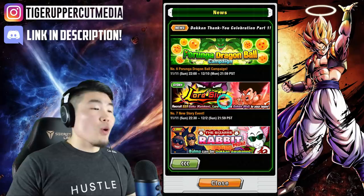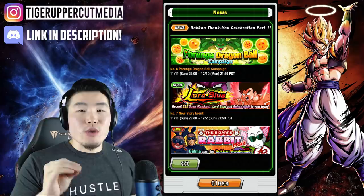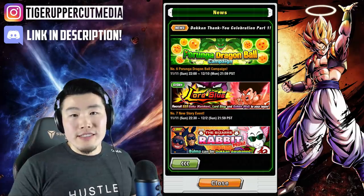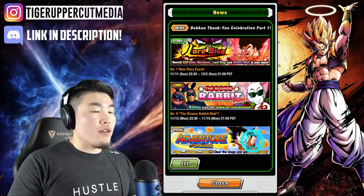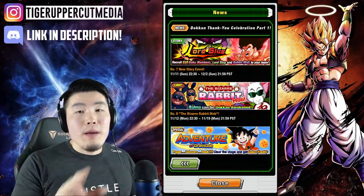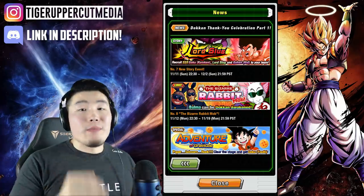Next up is the Lord Slug Story event. If everything stays the same as it was on JP, you can expect to get a total of 14 dragon stones from this event — 12 from clearing the stages and 2 from related missions. Just in case anyone was wondering, we're not including the Bizarre Rabbit Mob and Adventure of Gratitude events in the calculation because they are older events, so I assume that most players have already cleared them. But if you are a newer player and you haven't touched these events yet, you can get even more free stones from there.